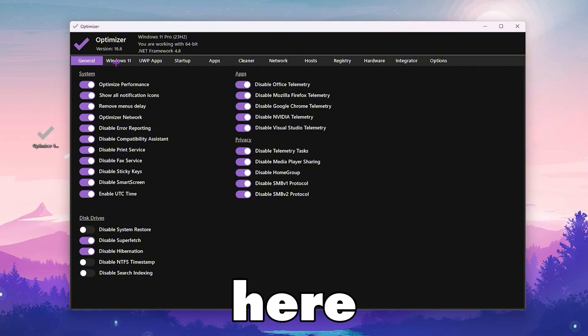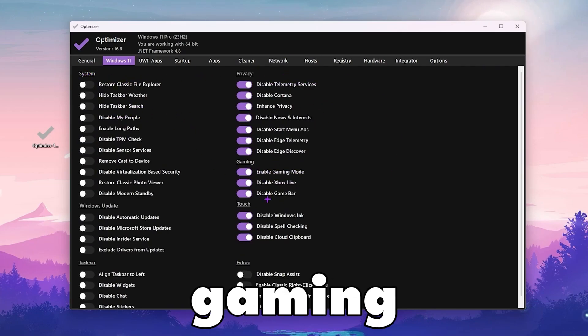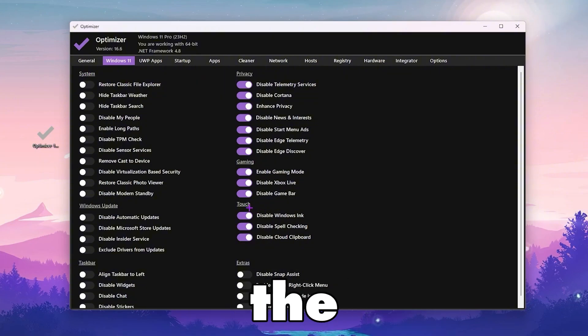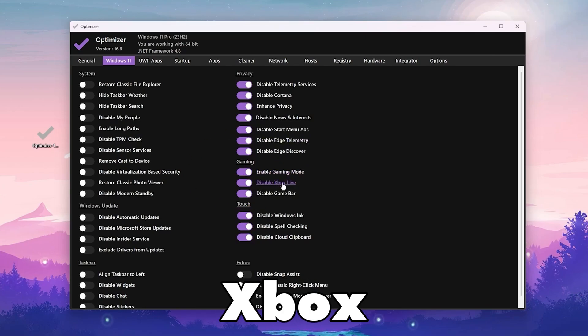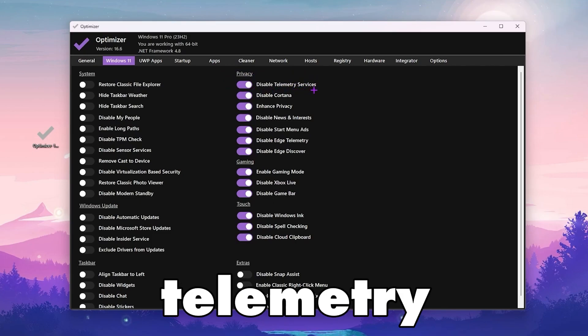If you have Windows 10 or 11, you will find a Windows 10/11 tab. Go inside it and you'll find lots of settings including System, Privacy, Gaming, Touch, Windows Update, and more. The most important setting in this tab is Gaming — make sure to turn on Game Mode, disable Xbox Live, and disable the Game Bar on your PC.